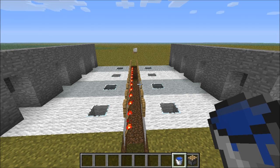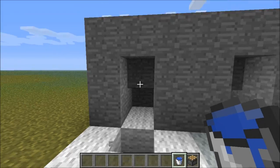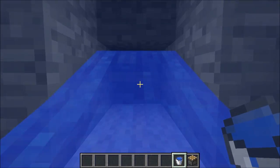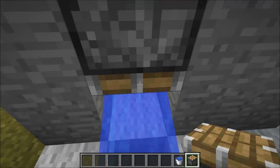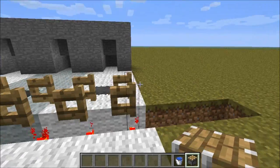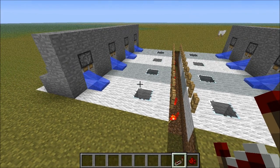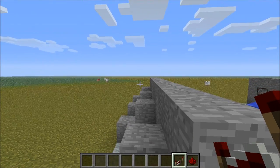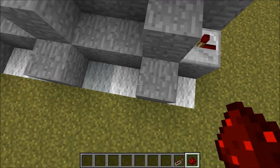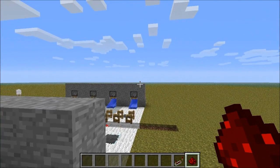Next we need to place our piston and our water. We are going to break this block here and then place the water at the back and then look up and place the piston like this. You need to do that the same on the other side as well. For the redstone, place a repeater facing the back of the tree farm and on the other side of this block place a redstone dust, then repeat the same thing on the other side.